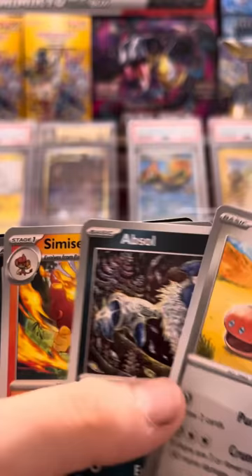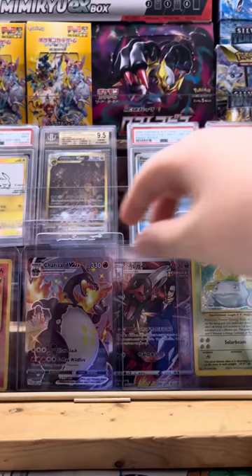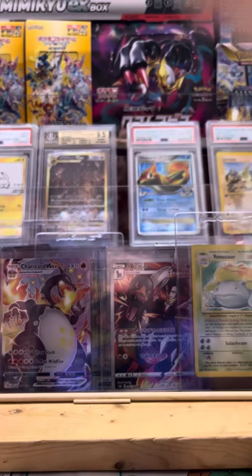We got Iron Ballot EX — that's Iron Ballot, that's Garbodor. If you're wondering what's in the background, this is my baby over here. And yeah, let's get on with it — here's my other baby right here, that's for a different day.